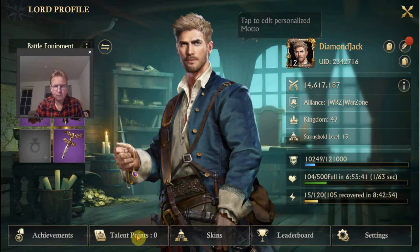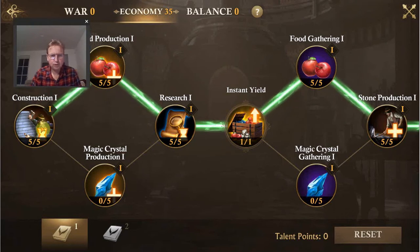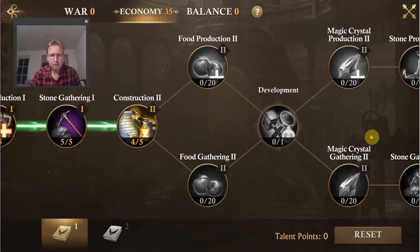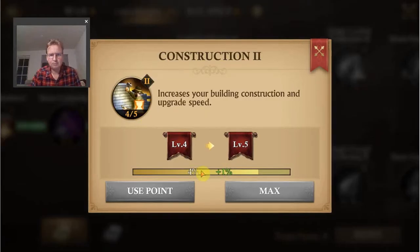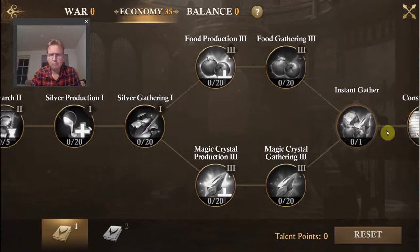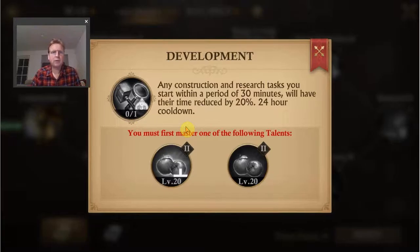In the talent trees, in the economy tree, you have three construction projects. You start with one, and there's another one further down, and a third one after that. They each give one percent per level — the last one has five levels. There's also a talent that gives quite a significant boost: it deducts 20 percent from any timer you start within 30 minutes of activating it. That is quite helpful.